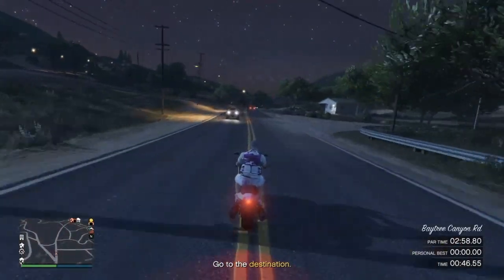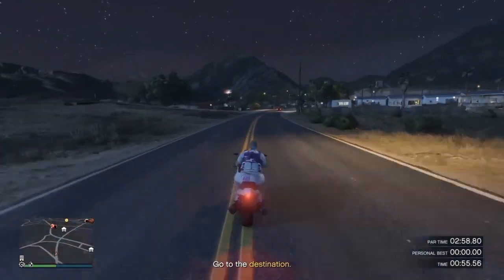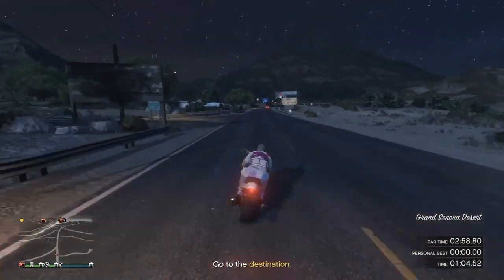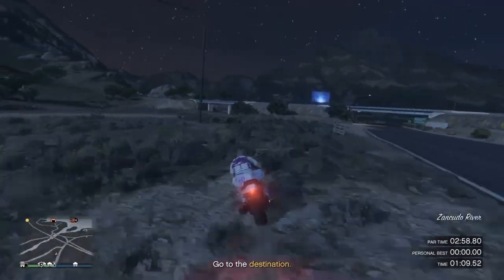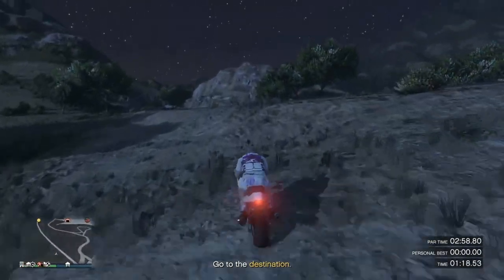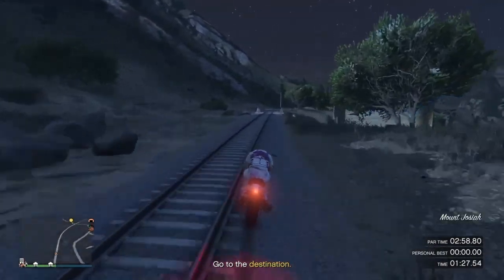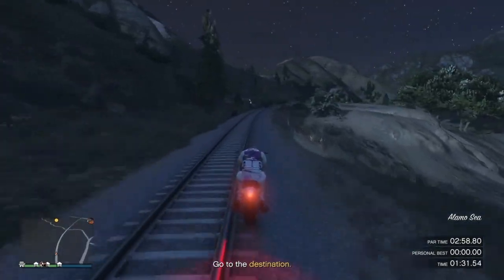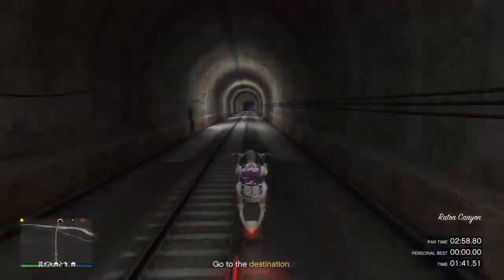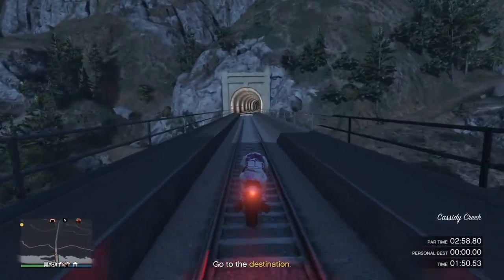There's a jump you hit to cross the river — you need to use the train track for this time trial to complete it under 3 minutes. Take a left before the bridge at the end — take the dirt path where the train track is. Take the jump right here. Once you're on the train track, wheelie, and there's a point where you need to stop and turn left to reach the final checkpoint. Using this train track is how you'll earn 102k.